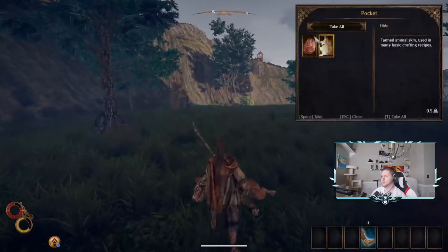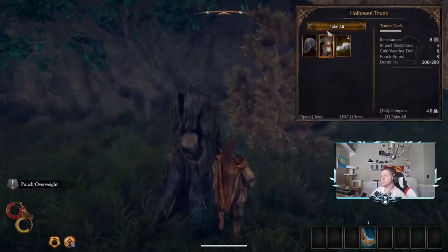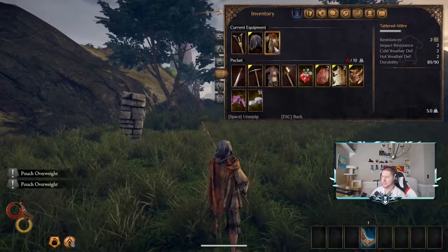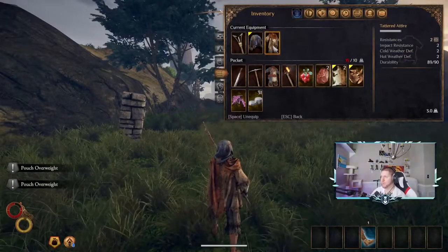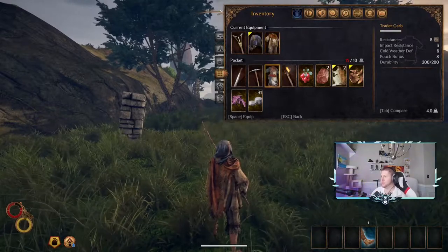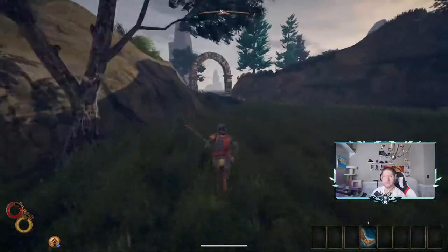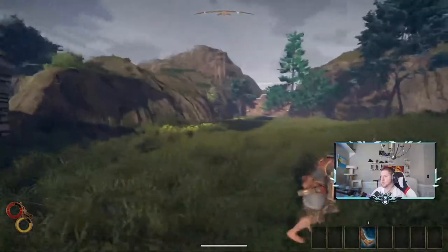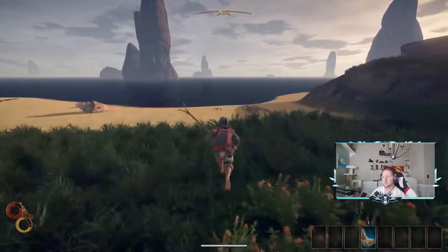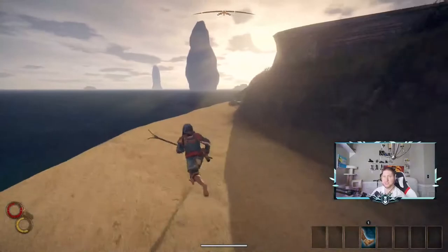Pick up everything — we've got to pay off that blood debt. Being overweight: I had one item equipped that made me overweight, but I switched to a lighter piece and I'm not heavy anymore. This starting area is just a small island you got shipwrecked on, but there is some stuff here you can sell in town.